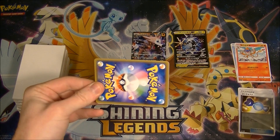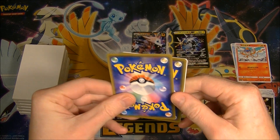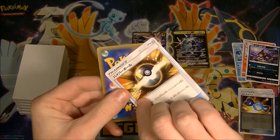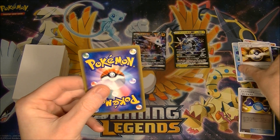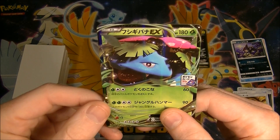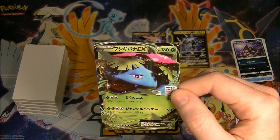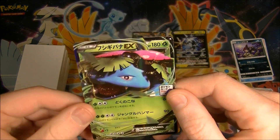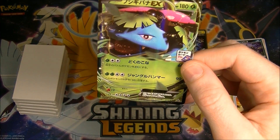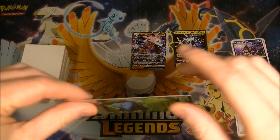I can see a bit of shine — alright! We got an Alolan Rattata, we get an ultra ball, and we got... oh hello! We got a Venusaur! I really like Venusaur and this is a Pokemon Card Gym promo which is pretty cool. I do have a couple of these already but Venusaur is my boy, I'm not gonna complain with that.